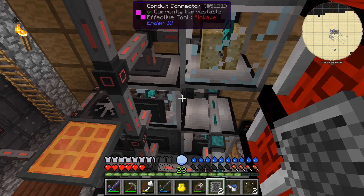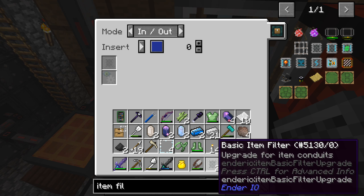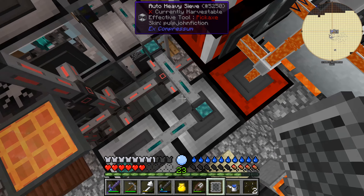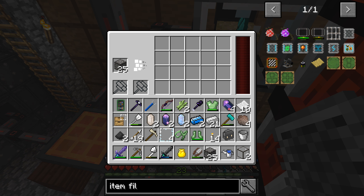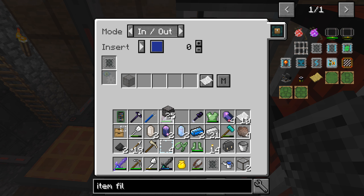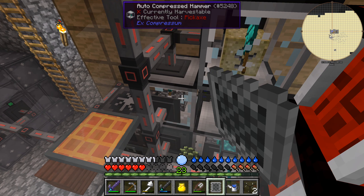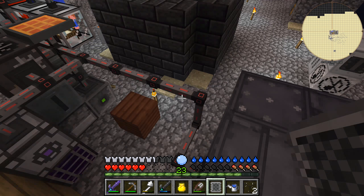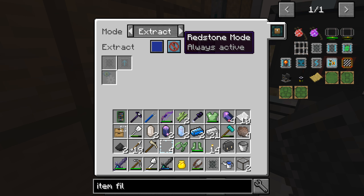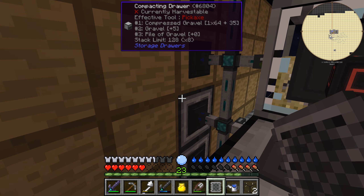Going up here, we need to access this thing — on its insert it needs an item filter whitelisting compressed gravel, which we should be able to steal from in here. Just borrow that for a bit. No space for anything — just throw things on the ground. Compressed gravel back in there. Now if we go here, we should be able to switch this on, always active, without it emptying this thing into nothing, hopefully.